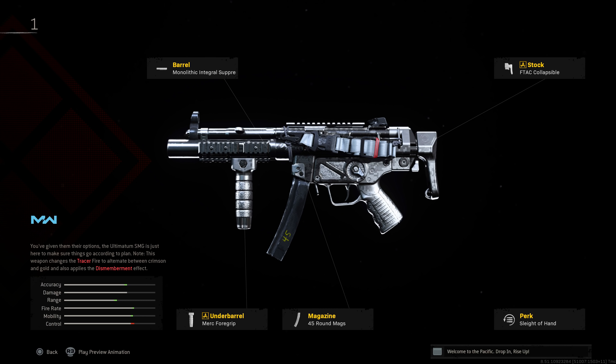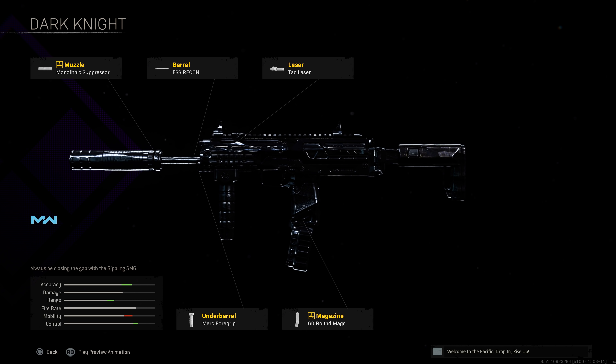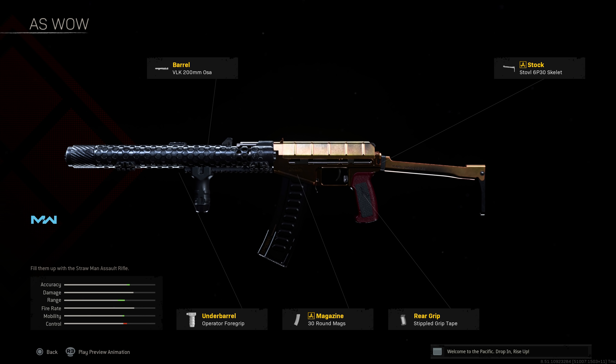A build a lot of people have been using recently that may surprise you is the M13. It conforms to the current meta idea of expending as many shots as possible rather than focusing on damage per shot. The M13 is known for its headshot multiplier and incredible recoil control — if you land those first few shots to the upper chest or head, you'll take out enemies incredibly quickly. Run the Monolithic Suppressor, Tempest Marksman barrel, Tac Laser, 3x optic, and 60-round magazine.